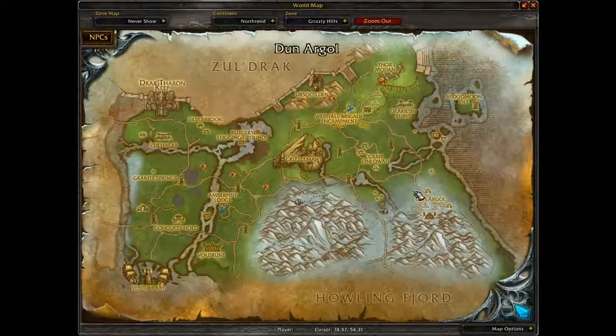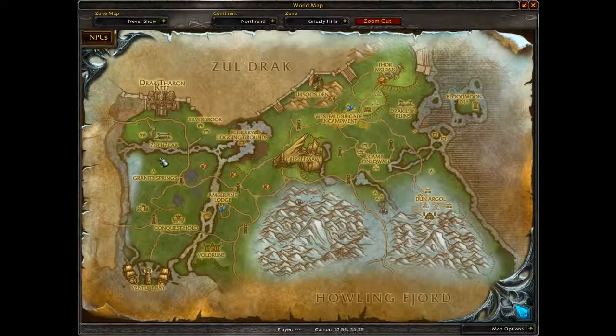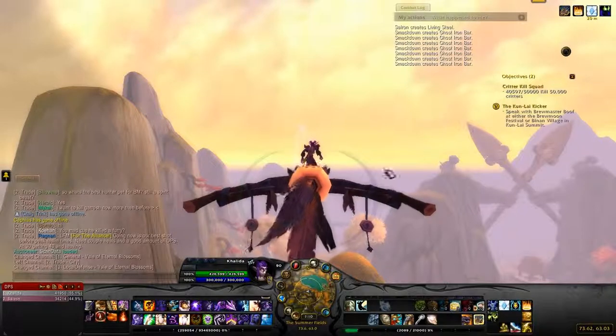Drak'Tharon Keep is right here in Grizzly Hills. You can get to it from either side — from either Grizzly Hills or Zuldrak. And then Gundrak is up in this area, but the entrance isn't actually here. I apologize for any construction noises you may be hearing, because there's a condo being put up next to mine.